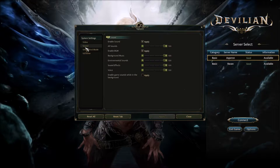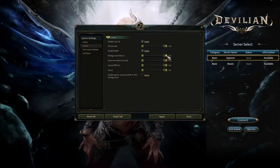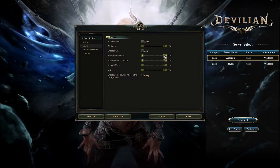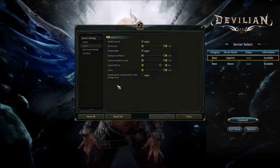Jumping into the sound system settings, we have all the basics you would expect — background music and sound effects that you can slide around. The sound effects get a little too loud, so we'll drop those down to about 80 and apply that.